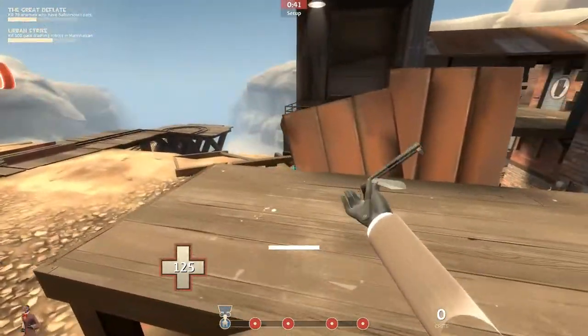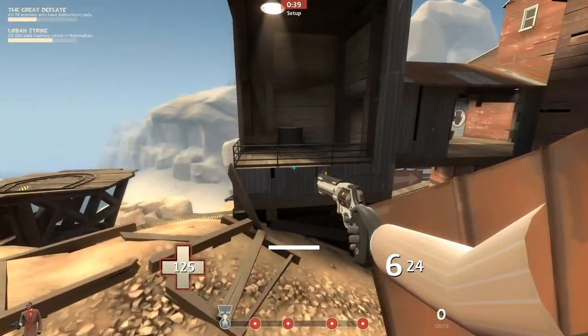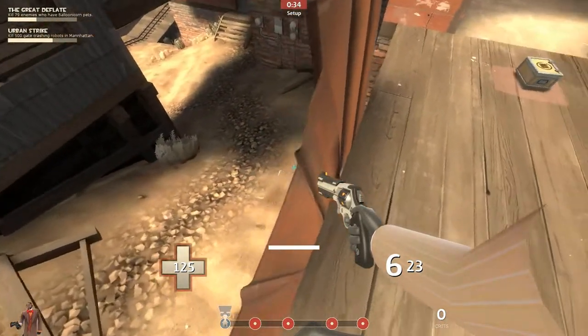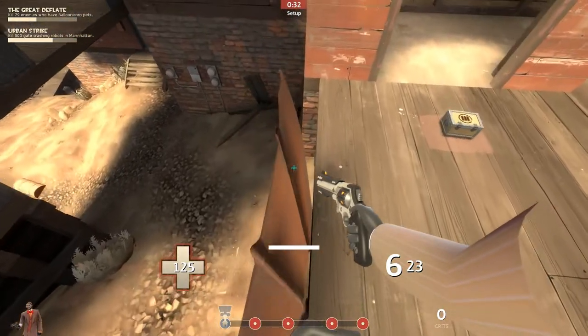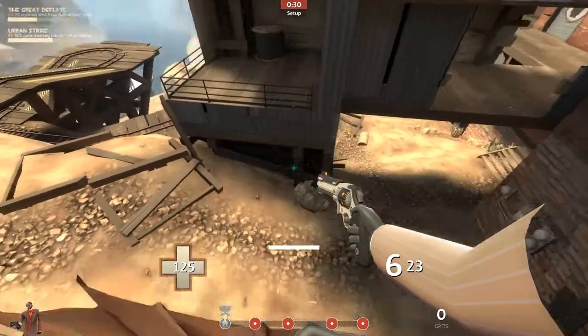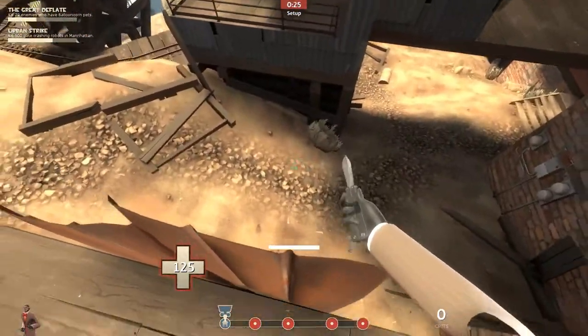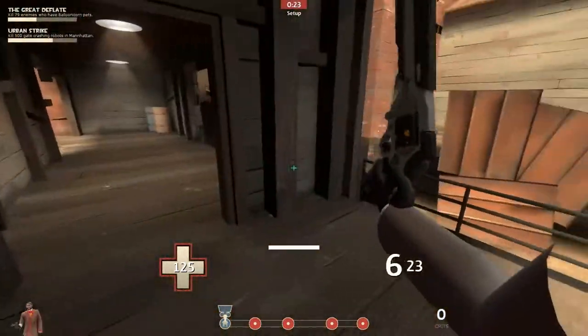The first jump we're going to do is getting from where I'm stood right now over to there. You need to use this little iron fence here. You crouch jump up onto it, work your way up slowly, make sure you've got a little bit of a run up — it's quite thin so there's not a lot of movement, but enough to get a run up and you can jump over quite easily.